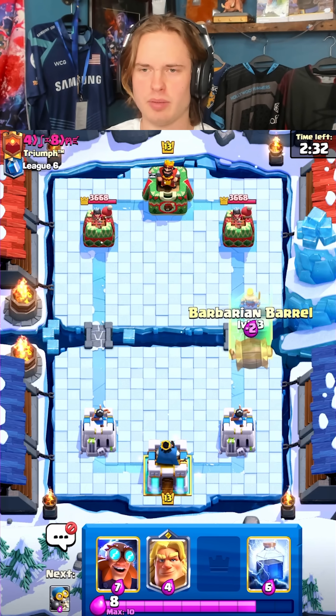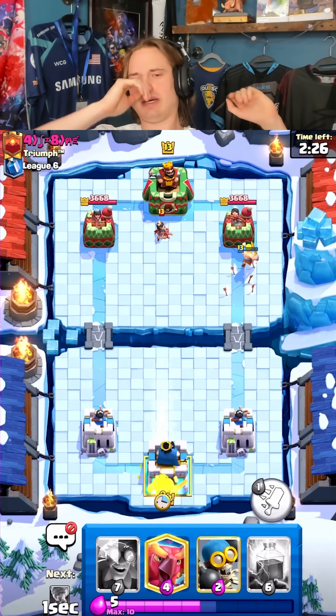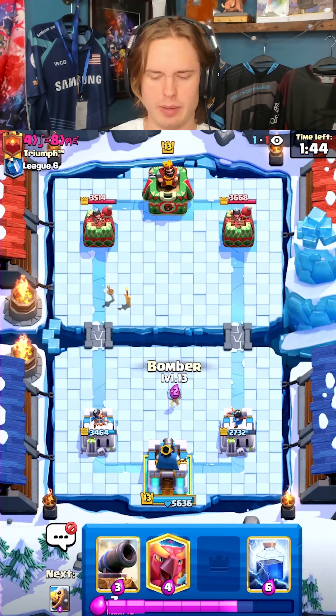A beautiful game of Clash Royale right there. I'm gonna go for barb bro since he's not doing anything. Go for Gold Knight back here. I played my E-Giant too late, the princess got too much value, my Gold Knight got kited, he got a lot of damage — the really annoying fire spear he did there. I'm gonna go berry middle just in case he goes for a princess at the bridge.